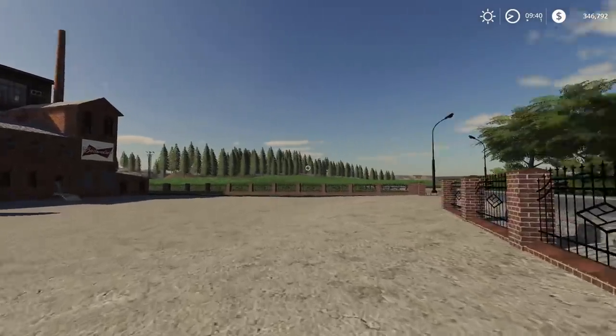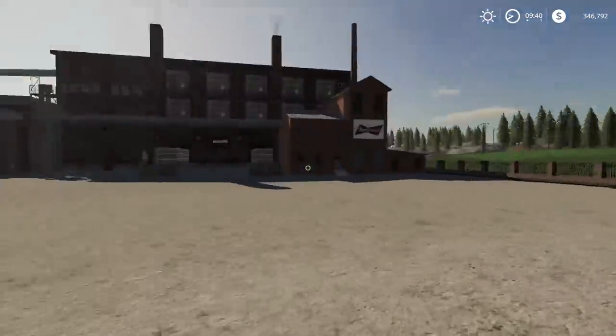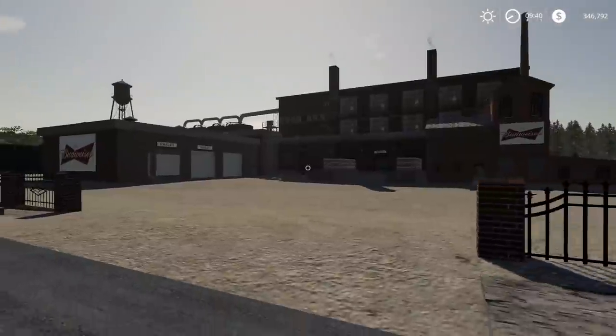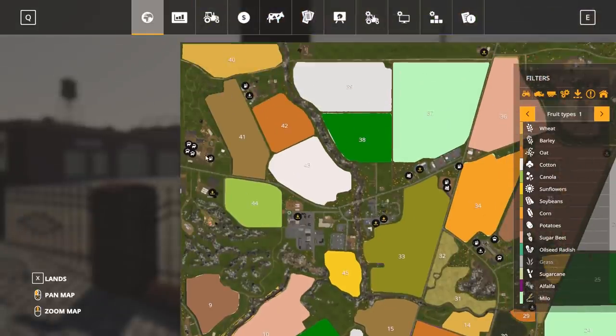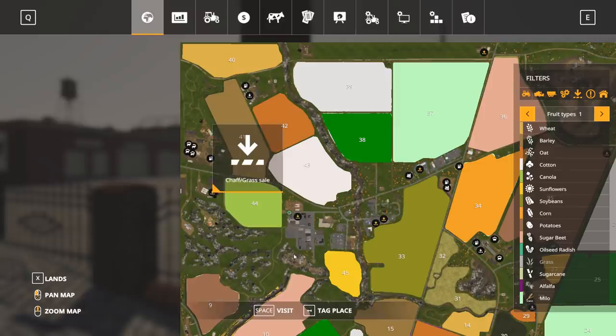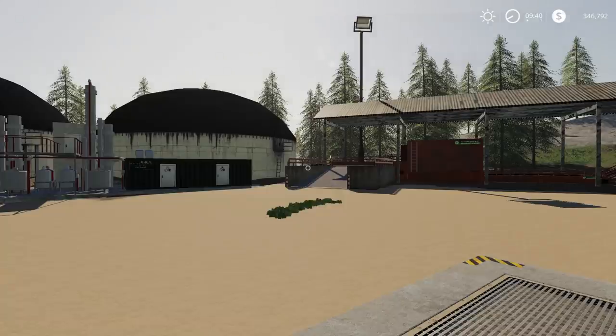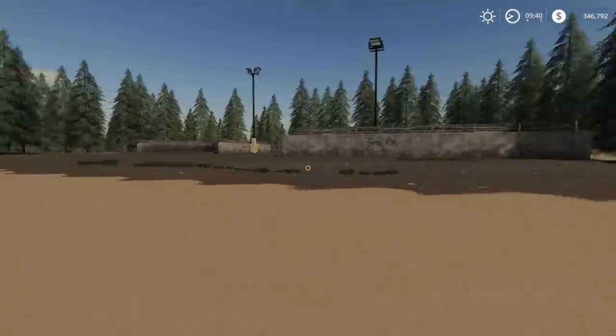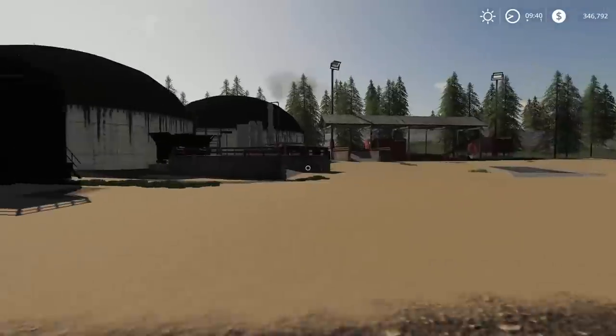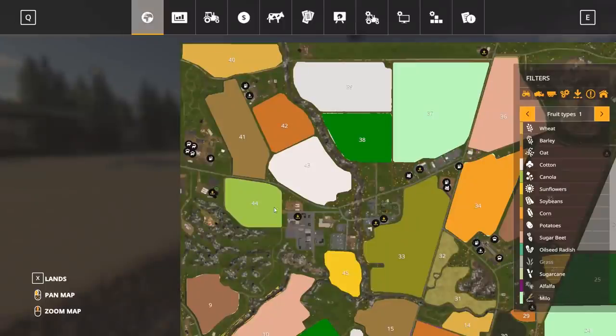Here's Budweiser — and you can actually sell grain to them. I believe they use barley for beer, so you could sell barley or canola here. I love that you can actually sell grain to the Budweiser plant. And this here is a sell point for silage, which is kind of cool.